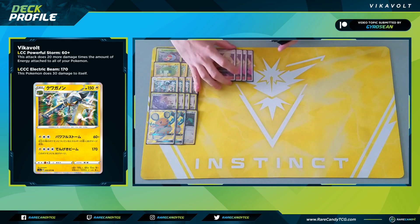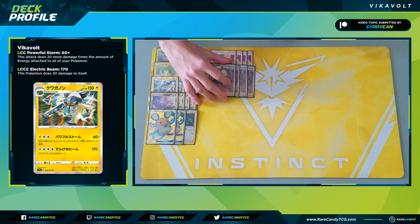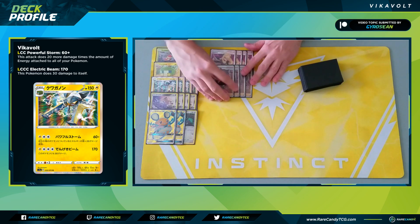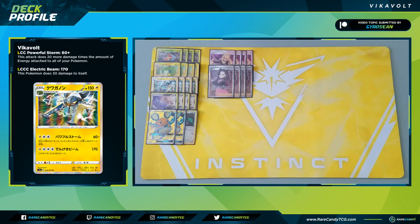Getting into our Trainer cards: we have four copies of Cynthia and four copies of Marnie — I think this is the ideal draw Supporter line for a deck like this. I had Professor's Research in here at one point just to dig aggressively, but ever having to discard Rare Candies is really hard to deal with. We don't play Reset Stamp either, so Marnie is our only way to disrupt our opponent's hand size. Cynthia is a consistent shuffle-draw-six; Marnie has both players shuffle their hand to the bottom, with you drawing five and your opponent drawing four.